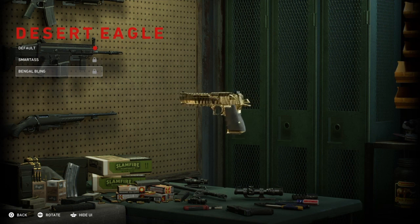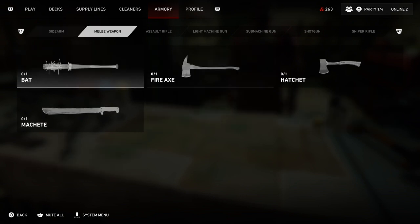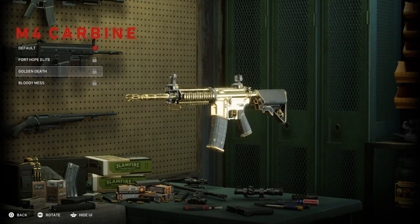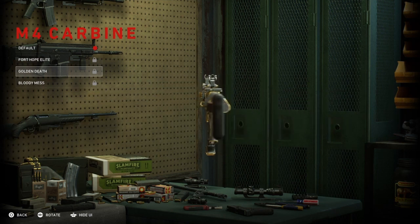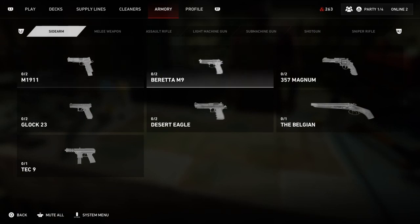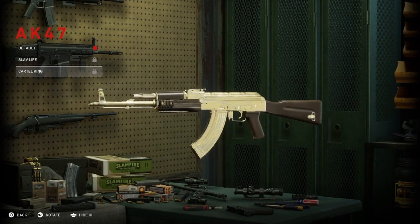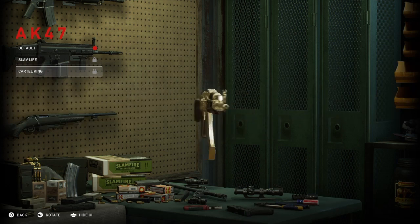That's the Desert Eagle gold — looks pretty good. Here's the Carbine, look at that gold camo. And then you got the AK-47, and that's the other gold weapon that you can get.